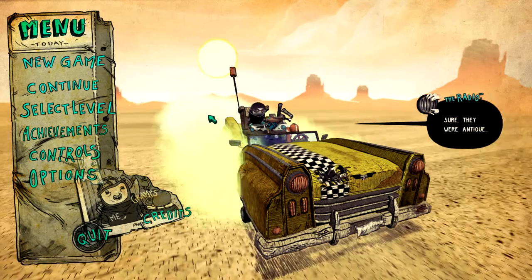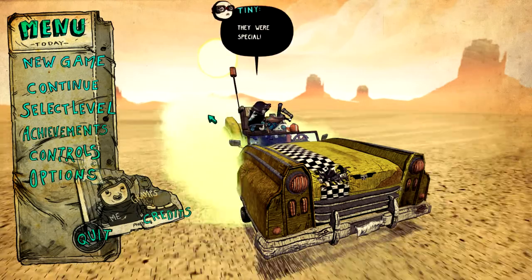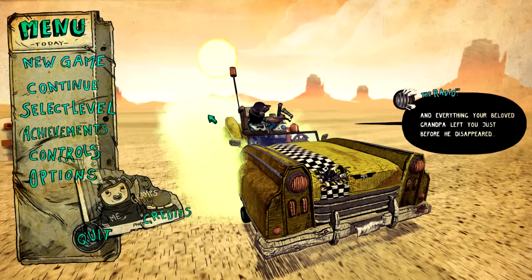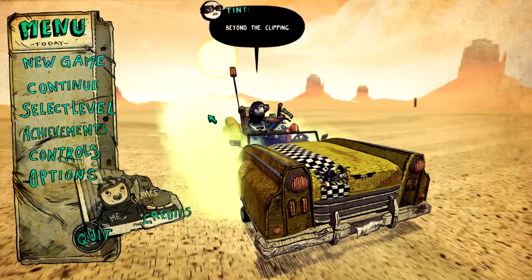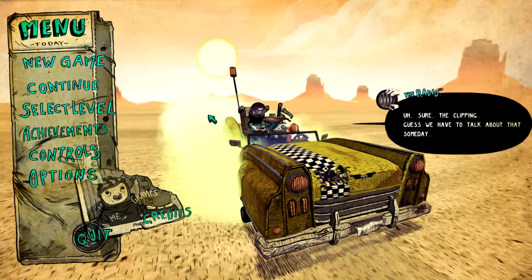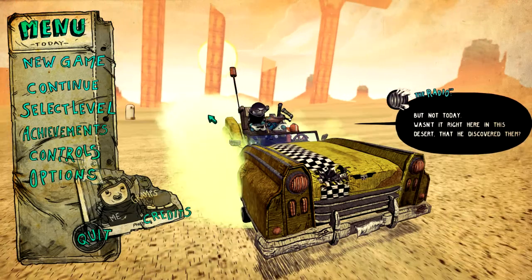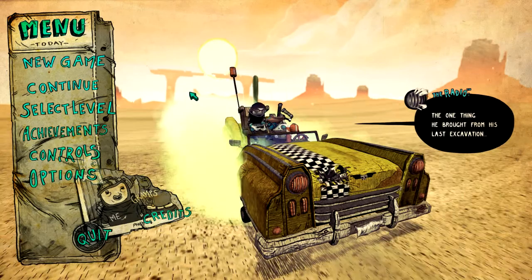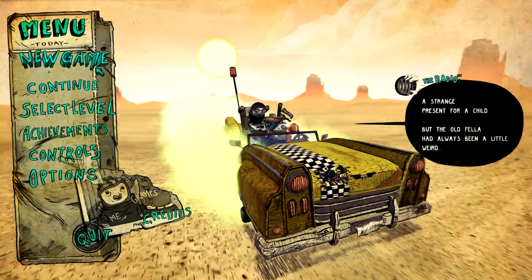Hello everybody, this is Petabellum, and today we're playing this crazy little indie game called Tiny and Big. I really don't know anything about it — I saw it on a YouTube video about weird games, and I thought it looked neat, so I went and grabbed it. All I really know about it is that it has lasers and rockets and stuff, and a pair of pants that are apparently very important. So, without further ado, let us begin.